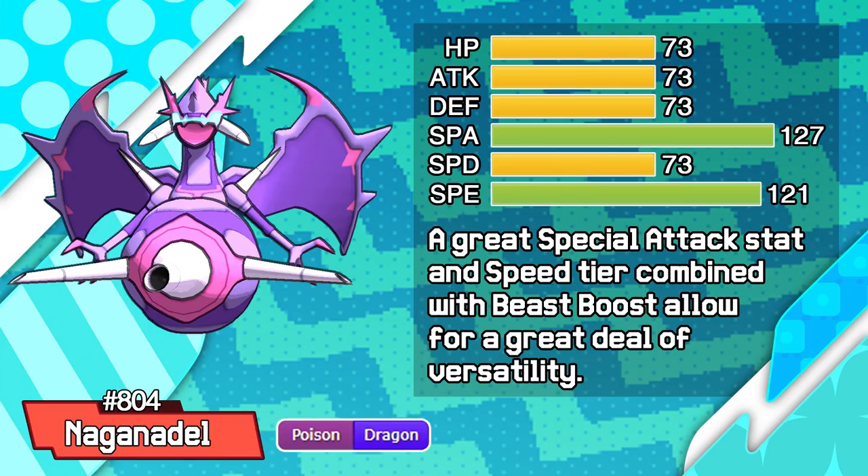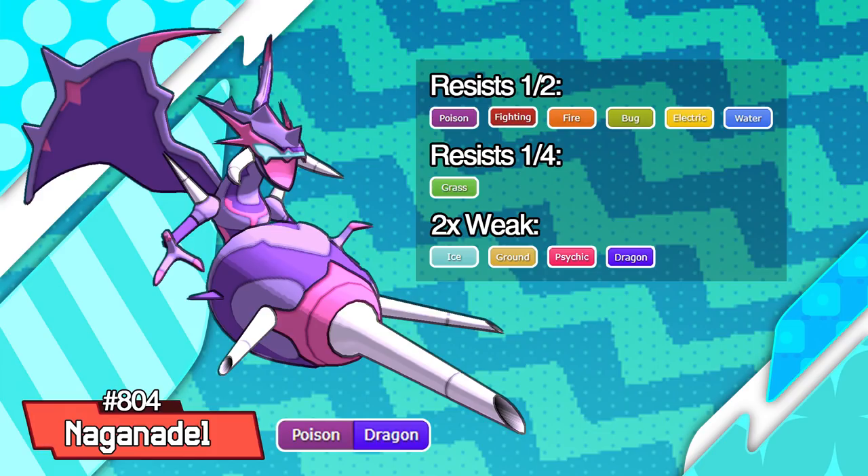Naganadel is a strong Pokemon with a very good special attack stat and an extremely high speed. It's a Poison Dragon typing which is a decent combination, leaving it with good STAB and a respectable number of resistances, but it's not the best typing in the world. Defensively, Naganadel is below average with 73 base HP and defenses across the board. It's not so fragile that it will never take a hit and always be OHKO'd, but it certainly isn't a bulky Pokemon. Since its speed and special attack stats are so similar, we actually have a choice of which stat to boost with its ability Beast Boost, depending on which nature and EV spread we use. This versatility can be especially terrifying on this Pokemon, and we will be making the most of it with these sets.